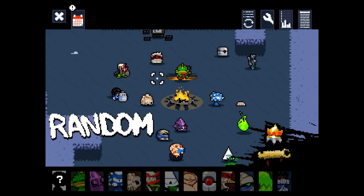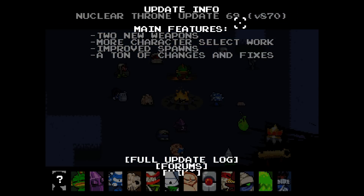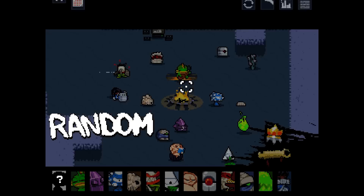Hey everybody, welcome back to Nuclear Throne. Today we're going to take a look at update number 69, which is recently out. We had a look on stream yesterday at some of the stuff, and you may have seen the two highlight videos of the two new weapons. Hopefully we'll find the incinerator again so we can use it. There's two new weapons, more character selection work, improved spawns, and a ton of changes and fixes.